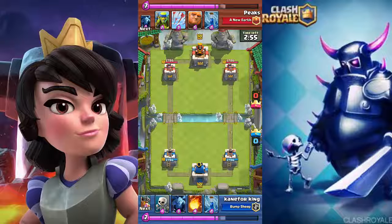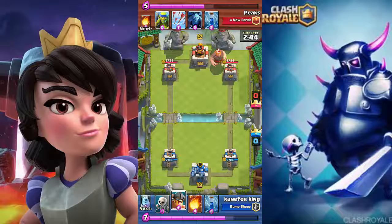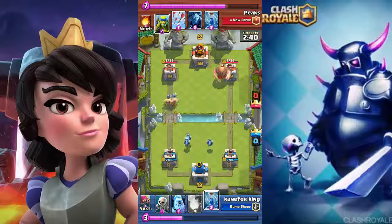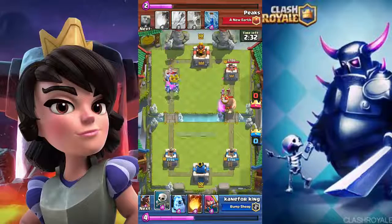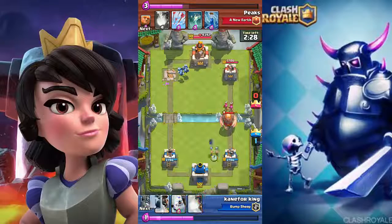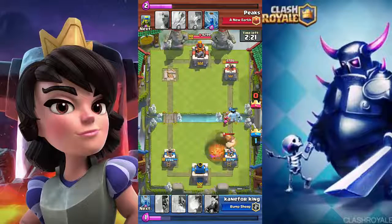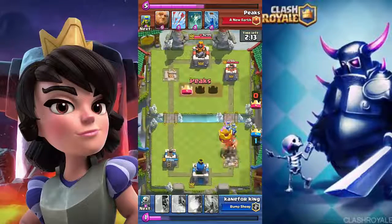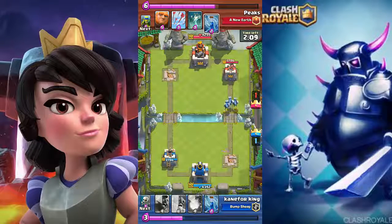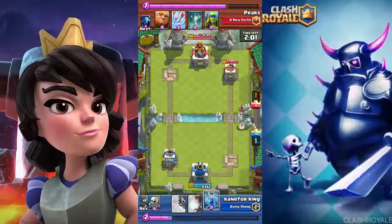Here's the giant minion deck with some arrows and zap. He puts down a level 8 giant at the back, and I put down my elite barbarians. He has spare goblins but it's not enough because I zap them, and his tower takes damage. I thought it would be an easy win, but his level 8 giant and level 12 archers were too much pressure and easily took down my tower. He definitely had a level advantage on me.